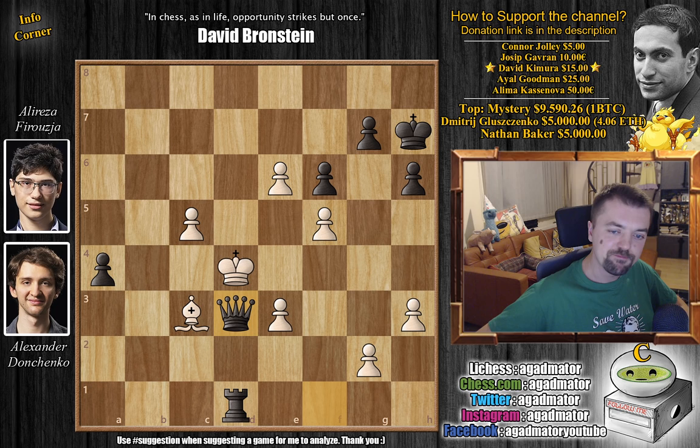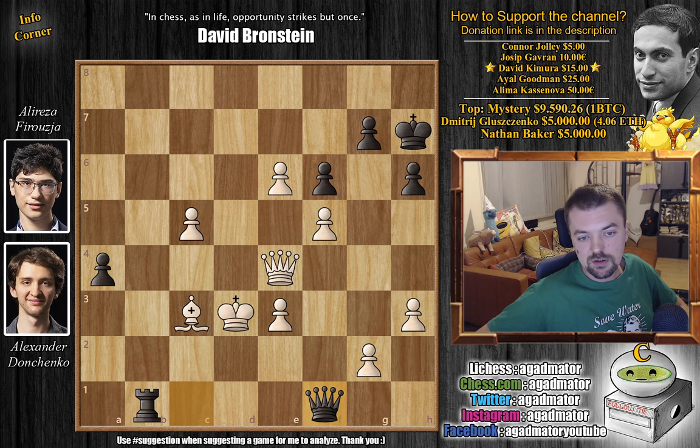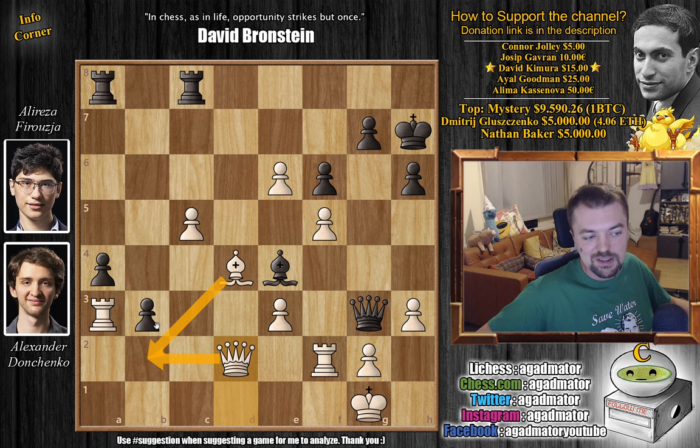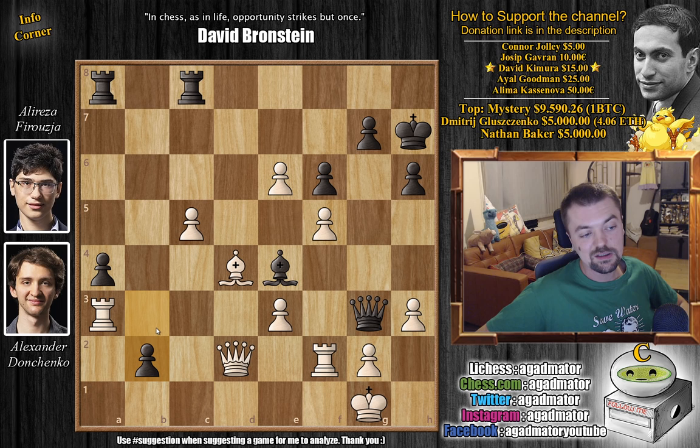Brilliant game and brilliant attack by Firuzja. He was able to trick Donchenko with that tall move — let's see it one more time. Pawn to b2. Really amazing stuff, and it's such a weird move to play because it's just defended three times. Even considering this move shows how well Firuzja plans these attacks. There are no truly good moves for white — capturing with the bishop is best, but Donchenko tried to keep everything and then lost everything.